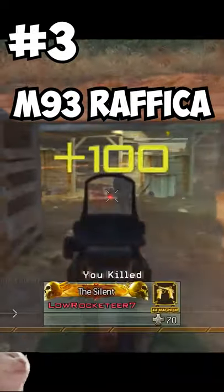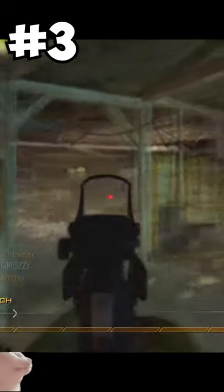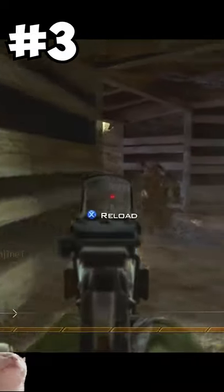At number 3 we have the M93 Raffica from Modern Warfare 2. If you ran Stopping Power with the Raffica, you could kill in 2 bullets and would one-burst at any range. At number 2 is the FMG9